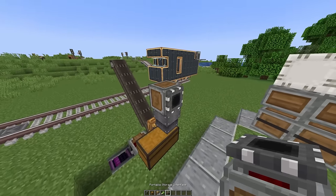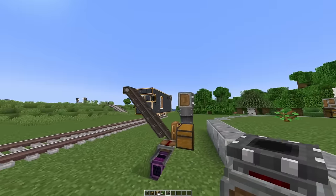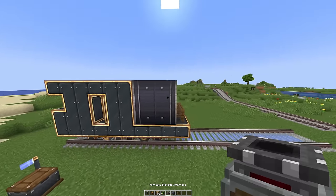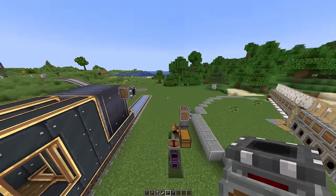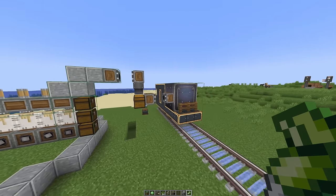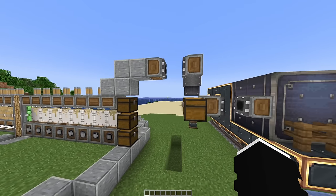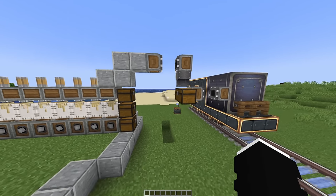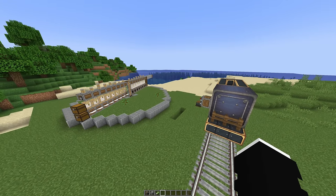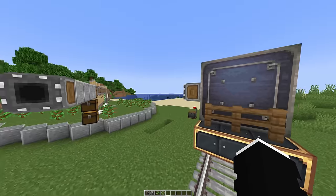I'm so dumb — I didn't even realize: I'm using a portable storage interface here to transport items from this contraption to this chest. I can just use these on the train — it's the same thing. I can place one on the train. So item vault plus storage interface equals profit. I don't know if this is gonna work, but I could also extend this so it goes all the way out here. Anyway it's time to see — will this work or not? It looks so dumb though. Whenever this connects it should drop off some oak logs in here.